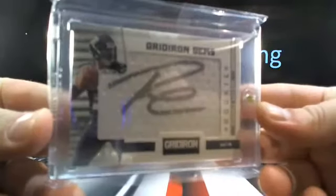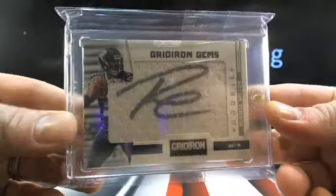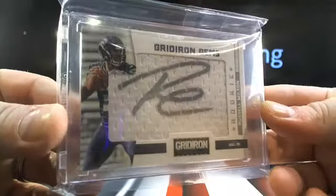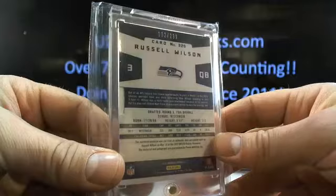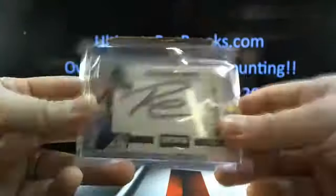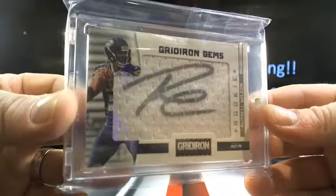Next there's Byron Buxton. Oh, this guy — we've actually heard of him. How about Seattle Seahawks grabbing up — the next hit is Russ. And that will be 132 out of 299. Russ — it's the pull-out true rookie auto. Look at Stevie F go.